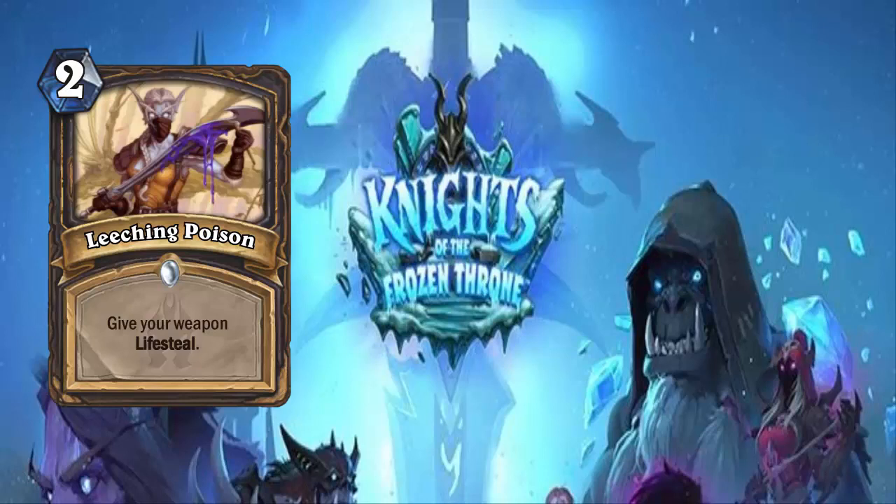Next up we have Leeching Poison — a 2-cost Rogue spell that gives your weapon lifesteal. I kind of like this. One of the big complaints from Rogue players is that they don't have class-specific life gain — Rogue just doesn't have healing. There are a few neutral minions, but a lot of times that doesn't get the job done as effectively as other classes can. Leeching Poison allows you to get a little bit of life back. If you're just using hero power this probably isn't worth it — you'll need to put this on a bigger weapon first.